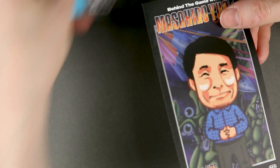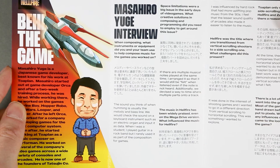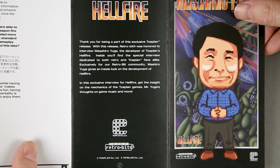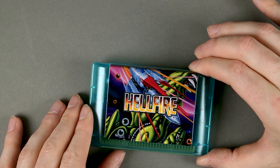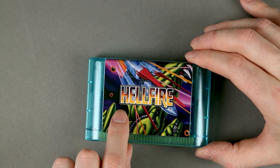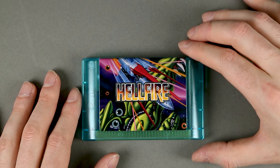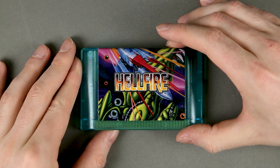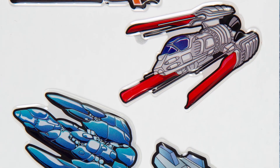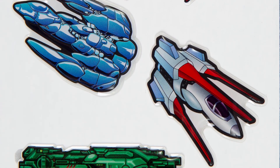Interview with Yuge-san. Taking another look at the cartridge — the embossed effect on the logo is not as pronounced as in Traxion, but you can see a golden or silver border around the title. These are the stickers, representing the logo of the game, three renditions of the player's ship, and what I think is an enemy or boss as the last green ship.